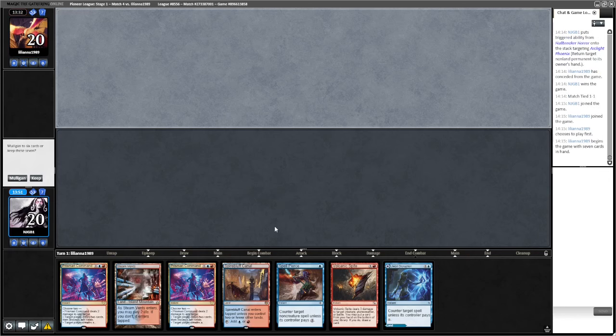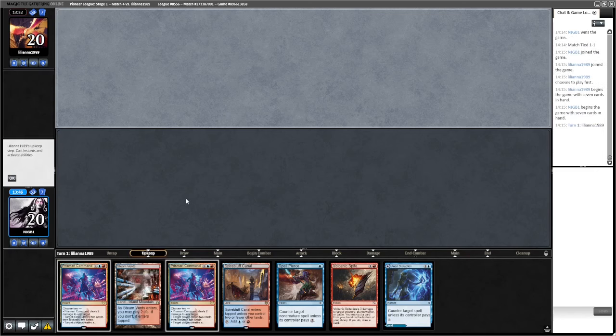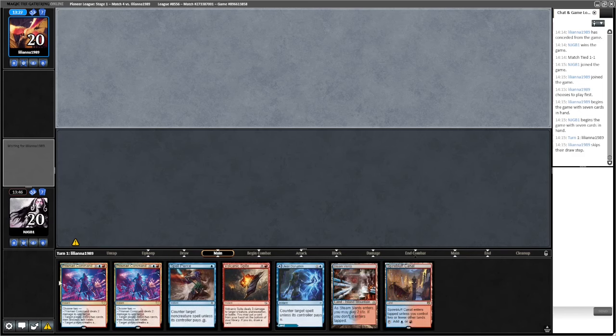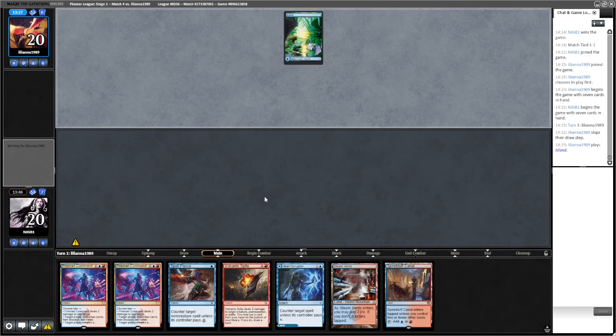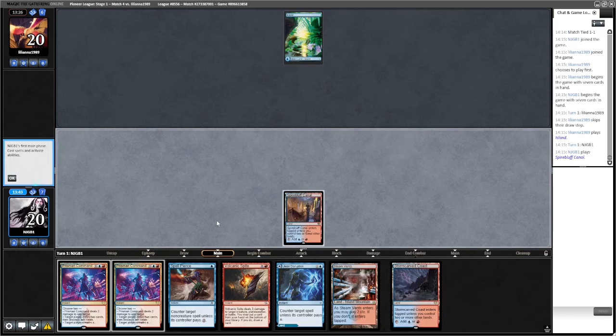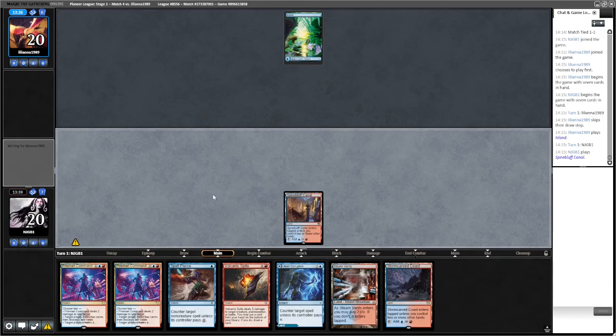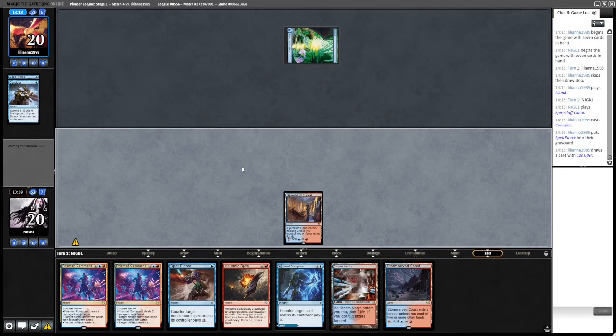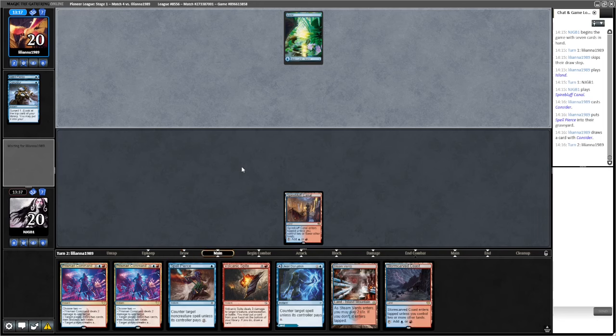This hand is good. I don't think we mulligan hyper-aggressively for Leyline - the Prismari Command is going to loot it away. Play Spire Bluff and pass. I'm not going to Spell Pierce an Opt here. They put Spell Pierce in the grave - but we can kill Ledger Shredder here, potentially. No red mana for the opponent.